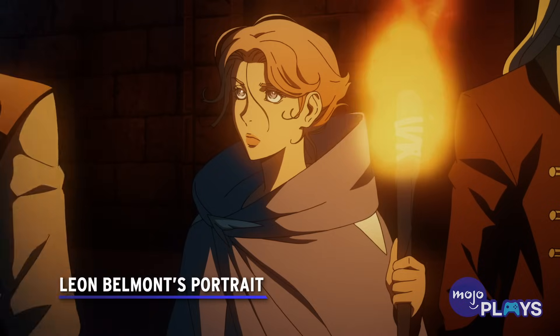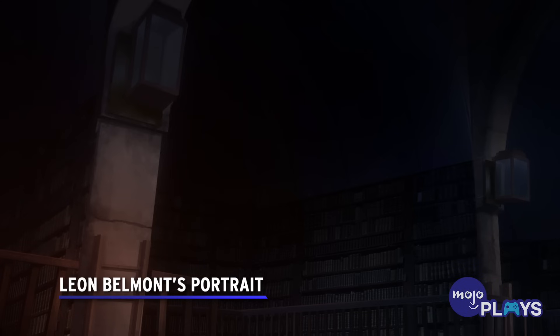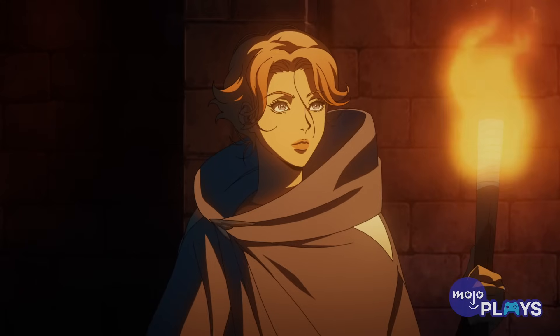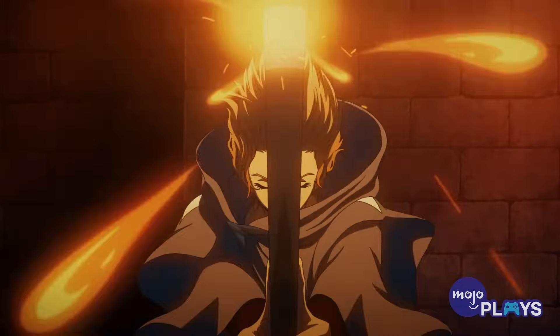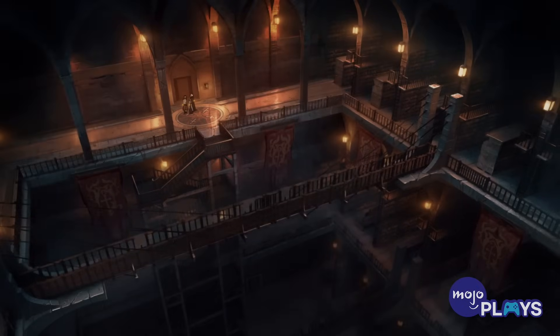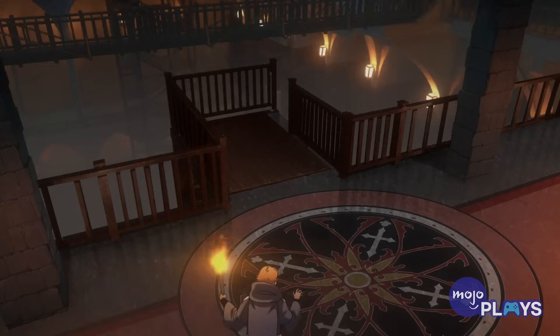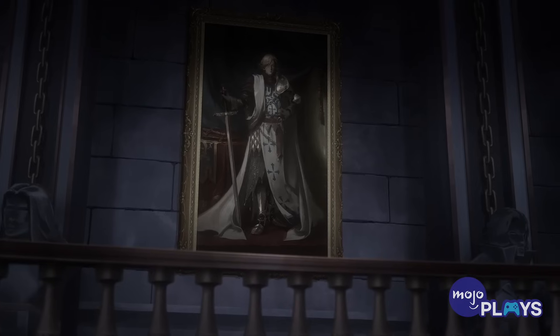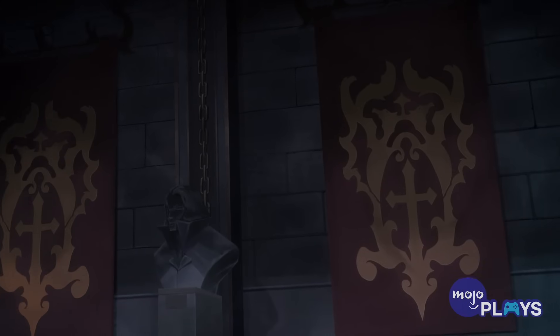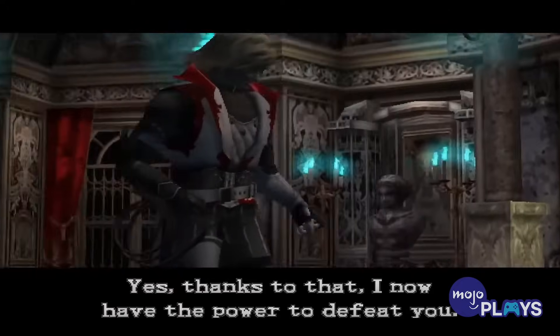Leon Belmont's Portrait. In our first video, when we talked about the Belmont Hold's mini easter eggs, we left this one out since the characters talk about it themselves. But since so many of you left comments, let's talk about Leon Belmont. After Trevor, Sypha, and Alucard enter the Belmont's ancestral home, you can spot a portrait on the wall. This, of course, is of Leon Belmont, who stars in the first chronological game in the series, Lament of Innocence.